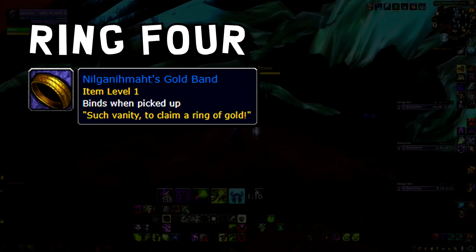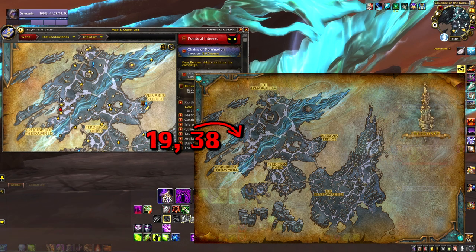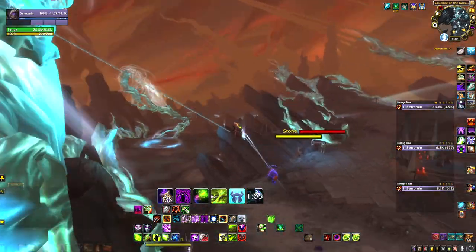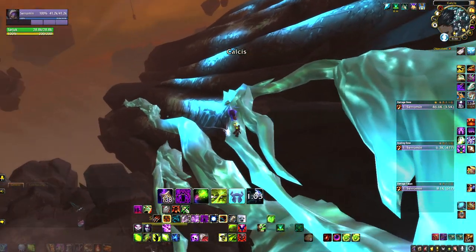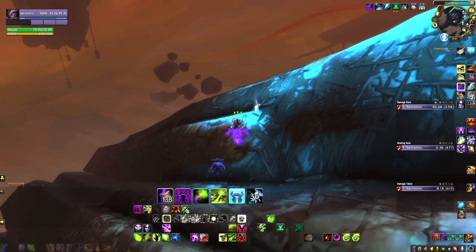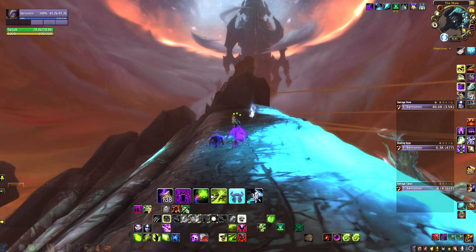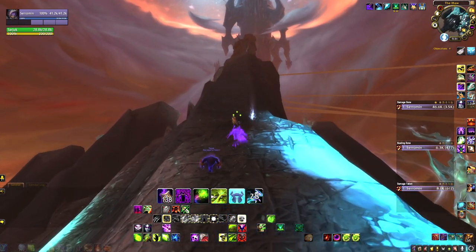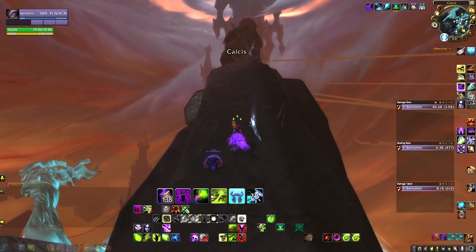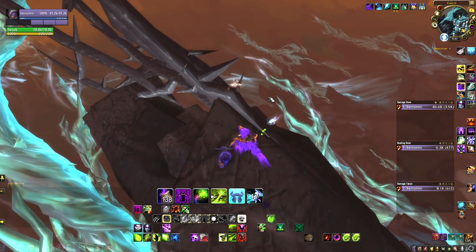The fourth ring is my favourite one because it takes less than a minute to get — this is the Gold Band. Head over to Calcius just over here and look up. You can see a grapple point on the edge of a crystal. Now you're up here, mount up. You're going to want to find your way straight to the top of this spike. To get the best angle you will need to move downwards until you can get back up on this level — or you could use the means of teleportation. Follow this spike straight up until you find, hooked around this cage spike, your Gold Band.